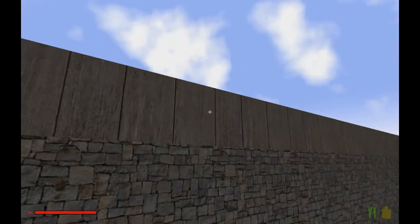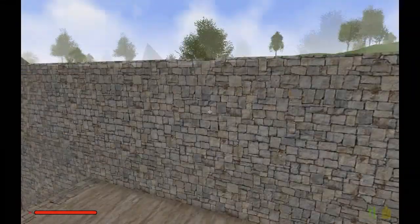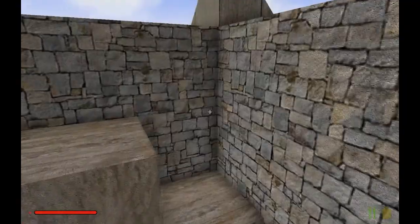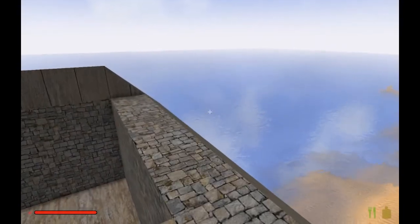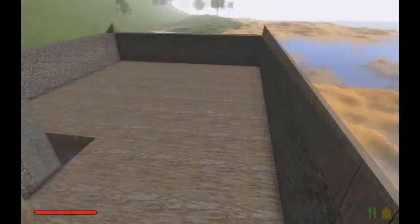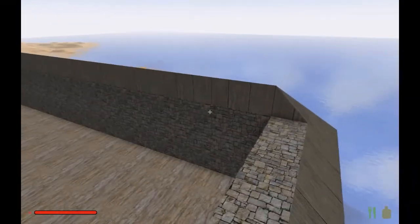I think I screwed up on my roof. I'm going to have to do my roof one more up. Unless I put the window directly attached to the roof, which is not going to work. So I think I'm going to have to take down all of this roof and put the wall one more block up, which is going to be a major pain because I'm going to lose all that wood.